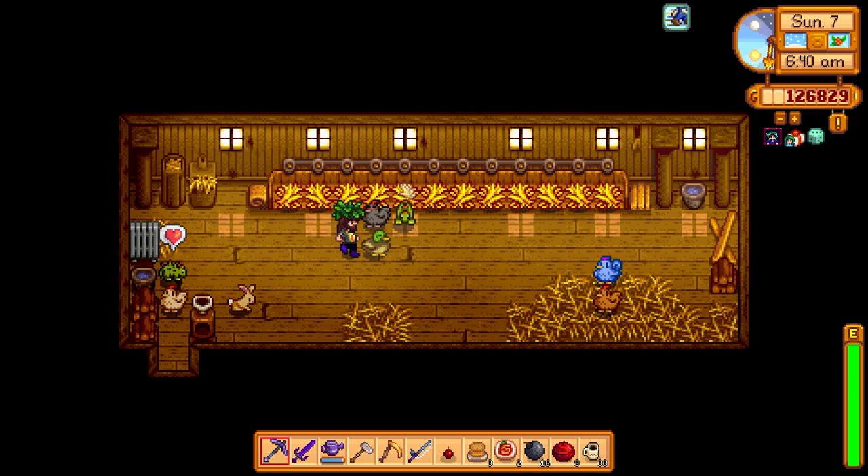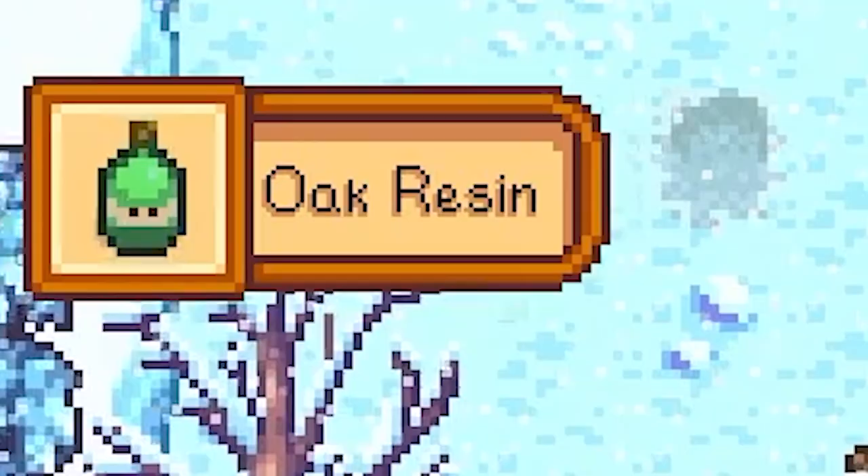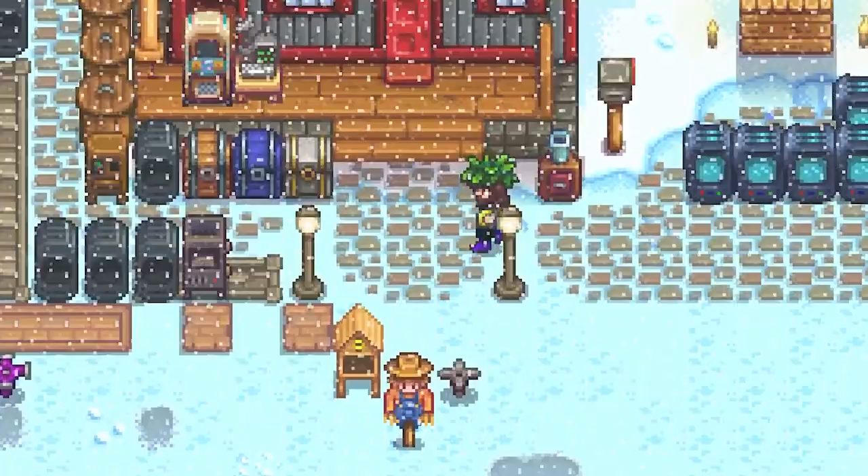We got a lot of wine bottles in here — a lot of grape wine, or grape soda. Oak resin. We got a sweet gem berry done and another ancient fruit. Let's go check the traveling cart to see if she has anything good, and then we'll head up to the mines.